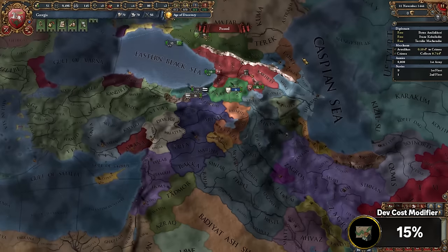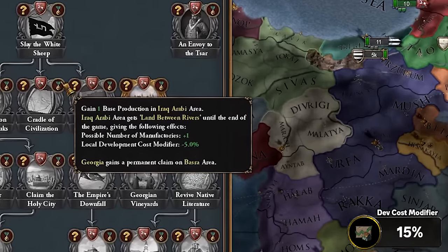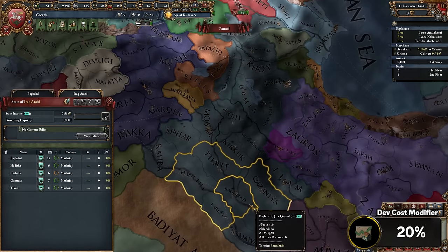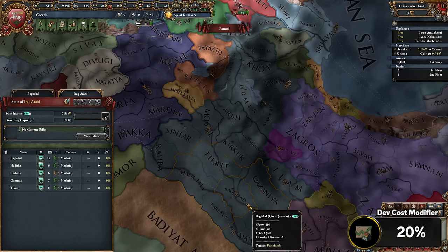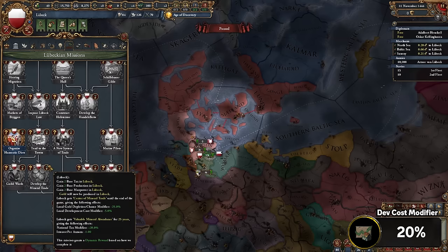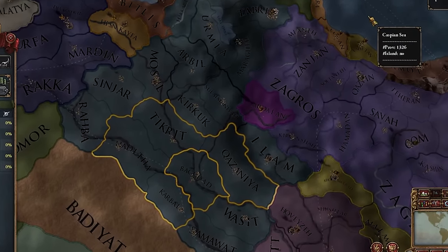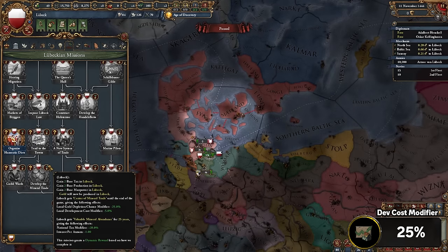Next, we move on to Georgia, which is relatively easy to form considering it's right there. The mission we can pop called the Cradle of Civilization is going to give the entire Iraq area minus 5% local dev cost modifier — that's this area here, which obviously also includes Baghdad, meaning that on the Baghdad province itself we're now at minus 20%. The next formable is going to be a bit further away as we need to go ahead and form Lübeck for the aforementioned minus 5% local dev cost modifier until the end of the game. When we do this, make sure that Lübeck moves its capital to Baghdad to get that local dev cost modifier on Baghdad, as this is a province modifier, not a global modifier.